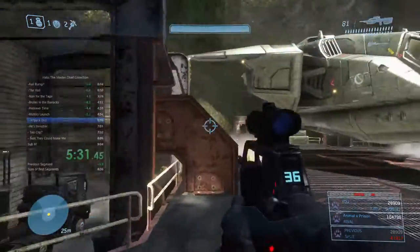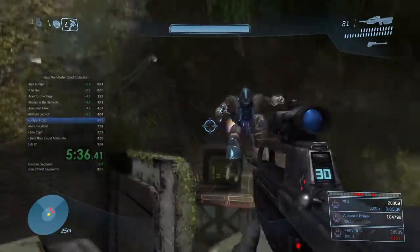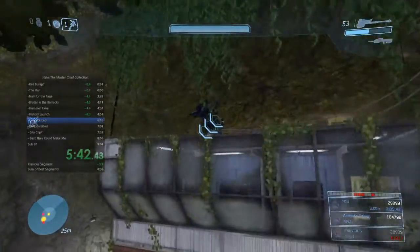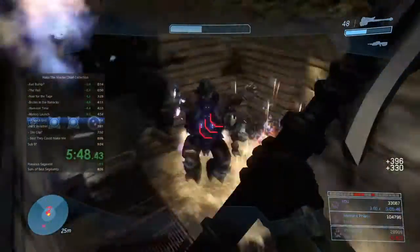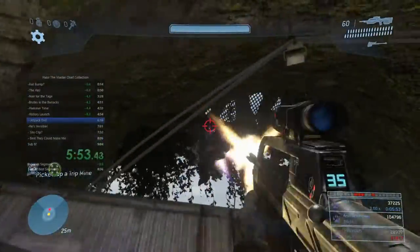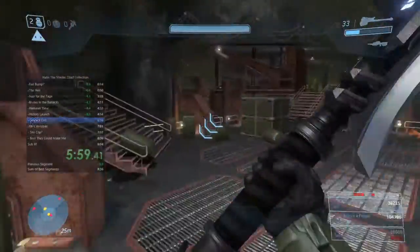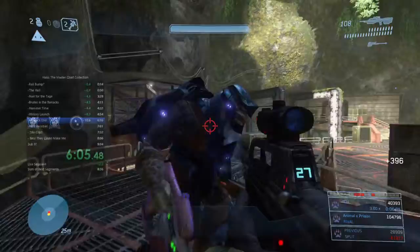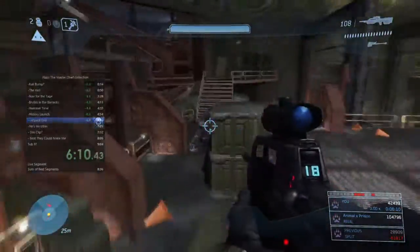Heading into the jetpack fight, which can be a pretty difficult combat section. Trying to kill one brute with that first frag but unfortunately I miss. Once two brutes die it spawns the next group, and once six brutes die from that next section it spawns the last group. As I kill these brutes I grab a camo, which I'll be using for a later section. Ideally you'd spawn-kill these four brutes as they run out, but one gets away so I have to do some cleanup, which loses a bit of time.